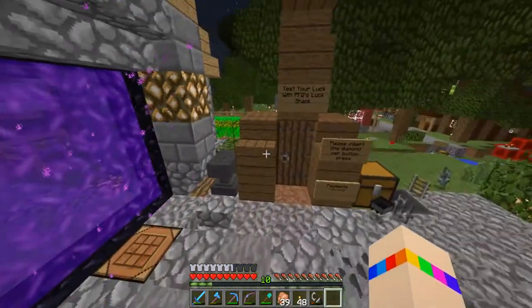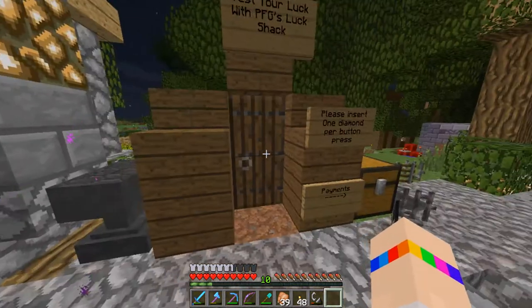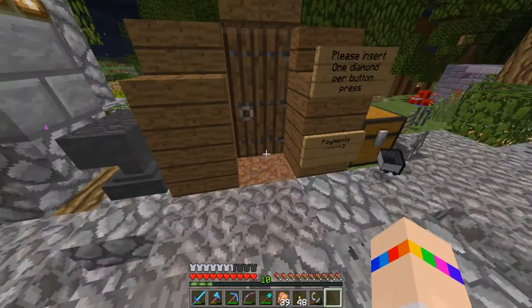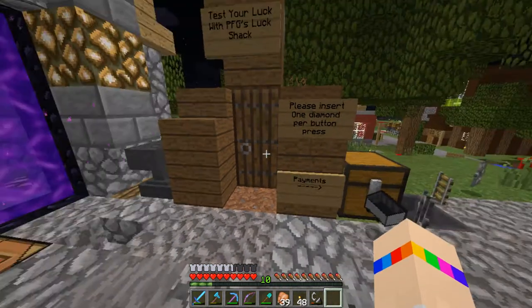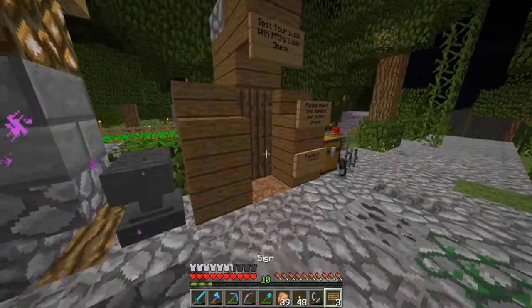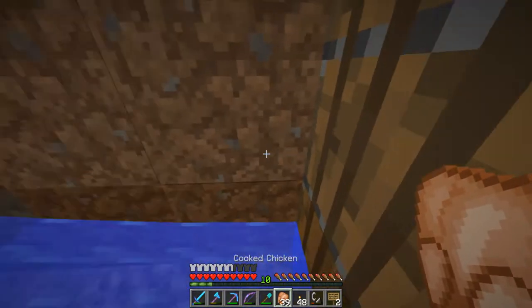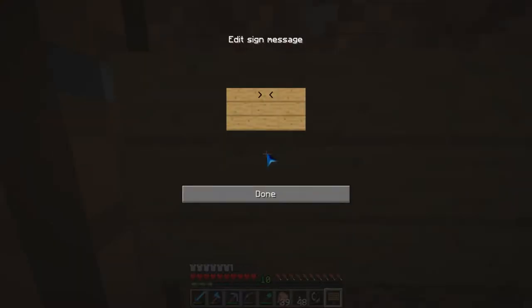I set this up in my village just in case they want to do it there. So basically what this is — you go down there and there's a button, and it's one diamond per button press. I'm going to write down that you could either get blown up by TNT or get awesome enchanted books. I need to put some directions or something.